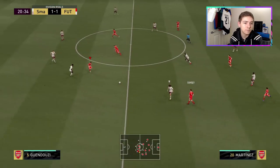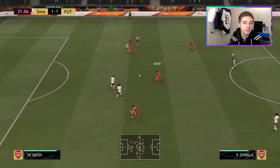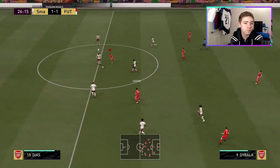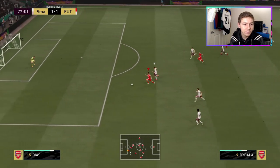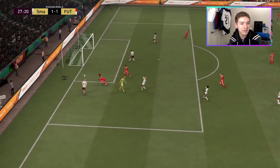Good save from the keeper. Hazard to Dybala — good link-up play, chance put on a plate, but the defender got to him just in time. Here's an opportunity to break — pace on him, cross, goal strike — that's in the back of the net! Very, very nice finish — powerful and accurate. We lead 3-2 at half-time, a much closer game than expected. Fair play to my opponent who has a much lesser team but is putting up a fight.